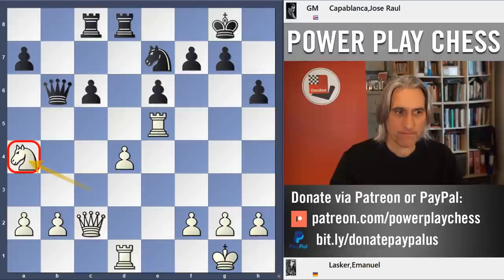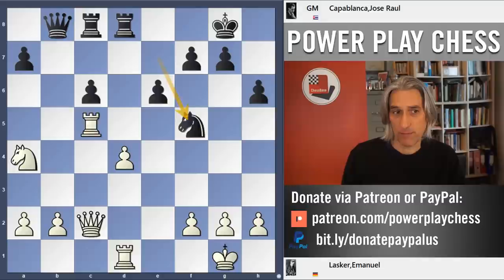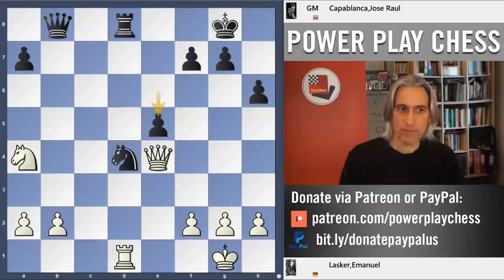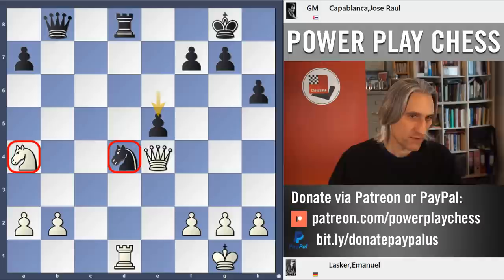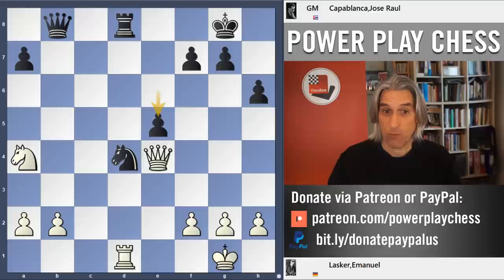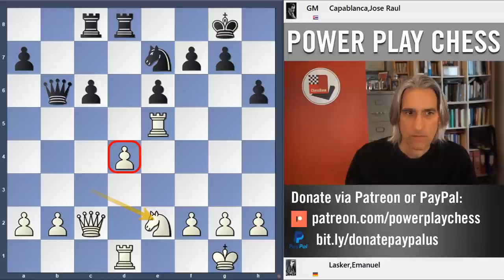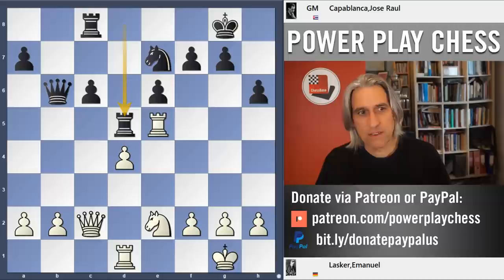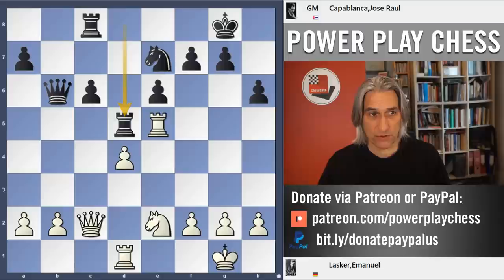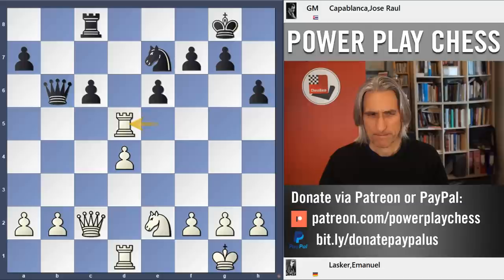Here Lasker played the knight back to e2, and that really is very passive. Others have said knight a4 is a better move, and I agree. Kasparov thinks White should hold his own in this kind of position, but it's still not easy. The knight is superb in the middle, while the knight at the side of the board gives Black the option to push the queen away. But knight e2 was played, defending the pawn on d4. Rook d5 — excellent move. Black is ready, if necessary, to triple the major pieces on the d-file. This is not pleasant at all. So Lasker exchanged, but fixing the pawn structure like this makes life very easy for Black.